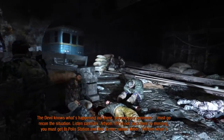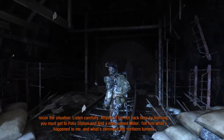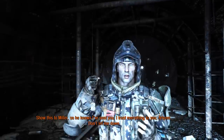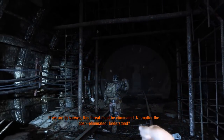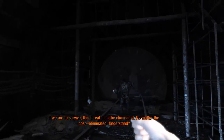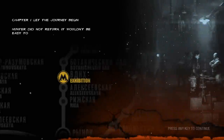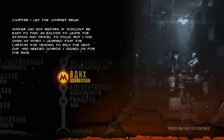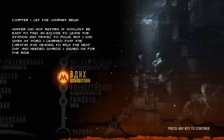The devil knows what's happening out there beyond your perimeter — I must go recon the situation. Listen carefully, Artyom — if I'm not back here by morning, you must get to Polis Station and find a man named Miller. Tell him what's happened to me and what's stirring in the northern tunnels. Show this to Miller so he knows I've sent you. I trust everything to you, Artyom — don't let me down. If we are to survive, this threat must be eliminated, no matter the cost. This is a pretty fun serious threat. Hunter did not return — it wouldn't be easy to find an excuse to leave the station and travel to Polis, but I had given my word. I learned that the caravan was heading to Riga the next day and needed guards — I signed on for the ride.